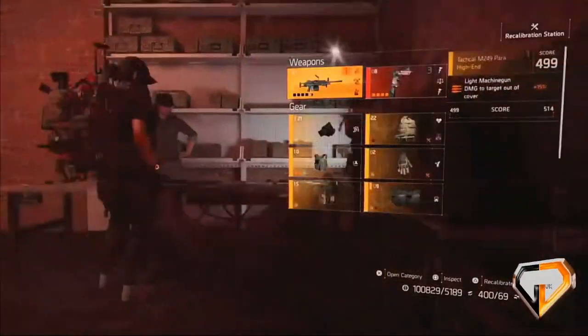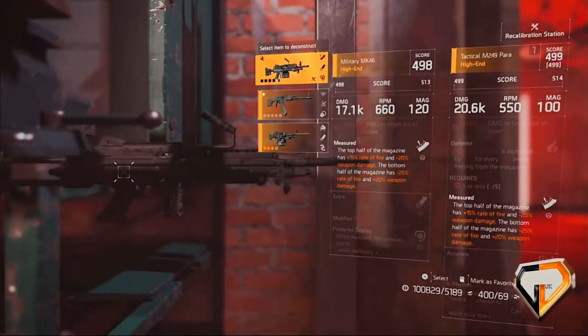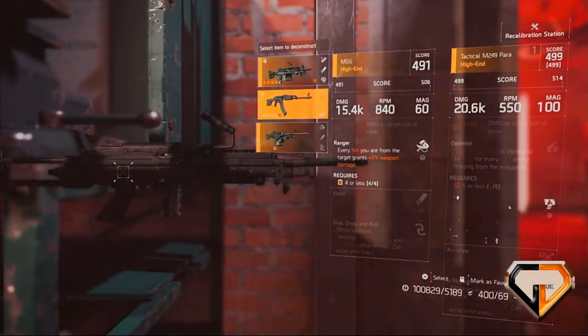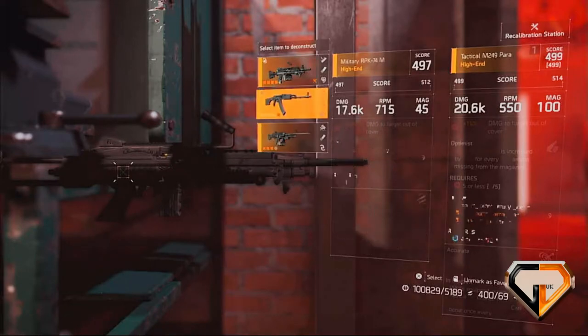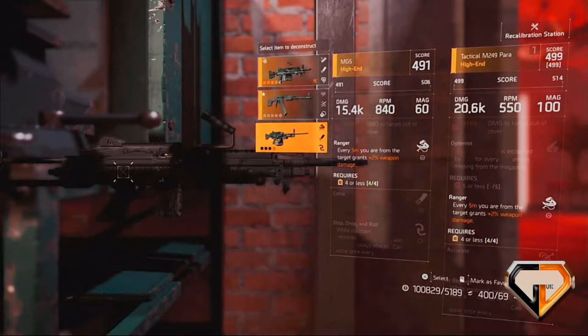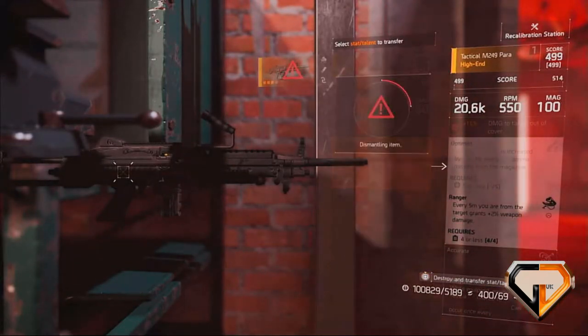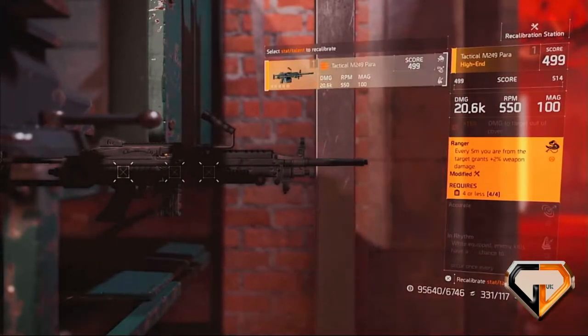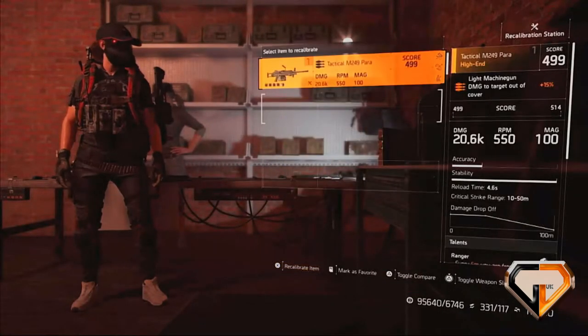There are a few rules you need to adhere to. Firstly, you can only swap out one section of an item — you can swap that section as many times as you wish, but only one section. Secondly, you can only swap like for like: talents or perks, meaning you can't swap a 10% damage stat for a Kneecap talent. If you're swapping out a named talent it has to be for another named talent, and the same goes for stats. As a positive rule: if you're swapping out a stat for one of higher value, the gear score will go up.